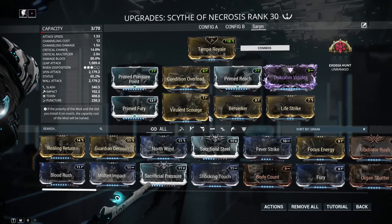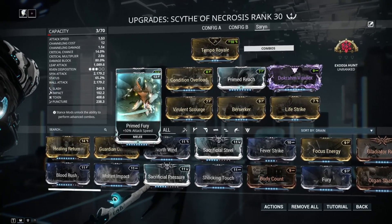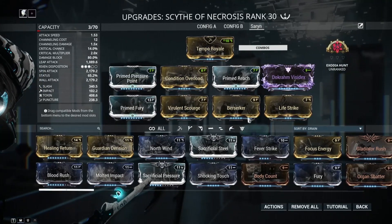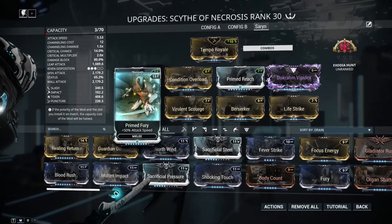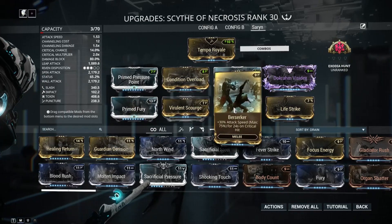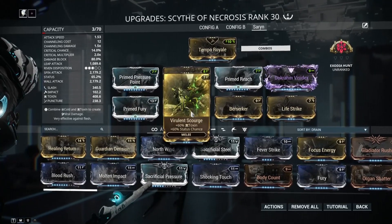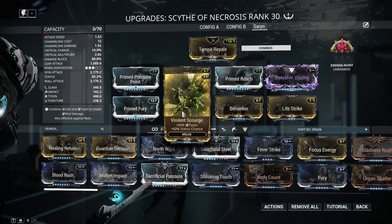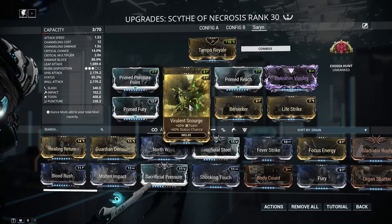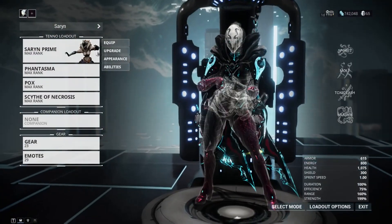On Saryn's melee I went back and forth with corrosive and different elements, but I went with just toxin because I like having Berserker and Prime Fury for the speed and hit count. It's chaos and a lot of fun. You can sacrifice some speed for corrosive or another element if you want, but Saryn also has Toxic Lash which boosts the toxin even more, and it has no problems melting enemies.